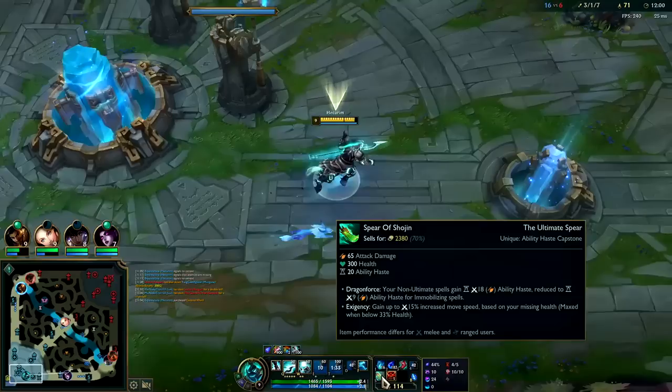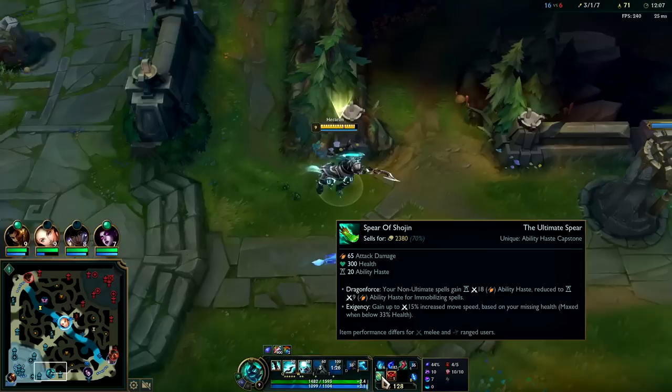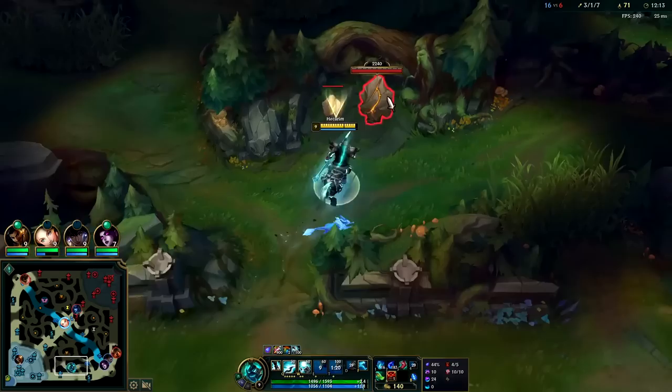Got Shojin now. The reason why Shojin is so good — it is giving us nearly 40 ability haste: 20 on base plus Dragon Force is 18 right now based on our total AD. Off of one item, 40 ability haste. That's freaking nutty.